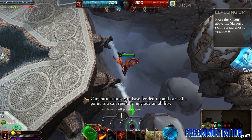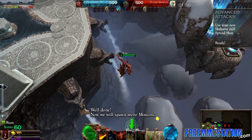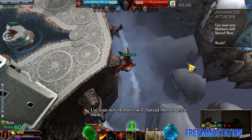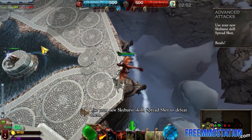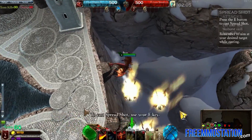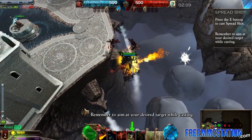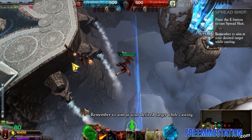You have leveled up and earned a point you can spend to upgrade. Well done. Now we will spawn more minions. Use your new cyber skill — Spread Shot — to defeat them. You level up and you get skills. To cast your Spread Shot, use your E key. Remember to aim at your desired target while casting.